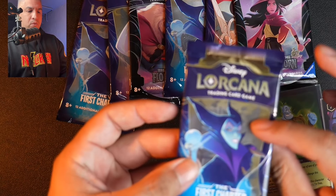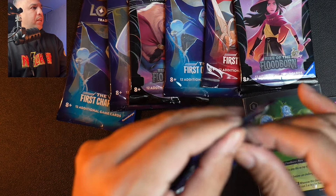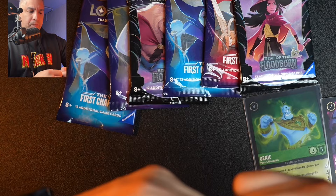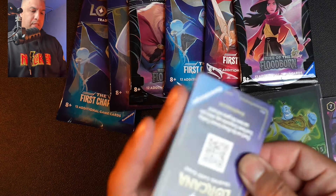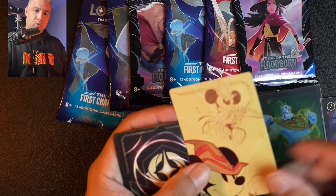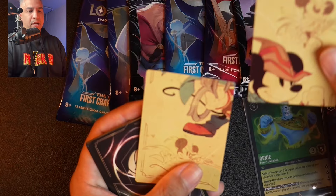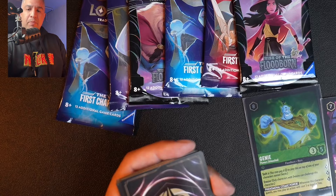Oh, what do we got? We have Mickey's face — that's cool! I'm assuming you're able to build Mickey's full body across packs, so we've got it halfway done. We'll keep an eye out for those.